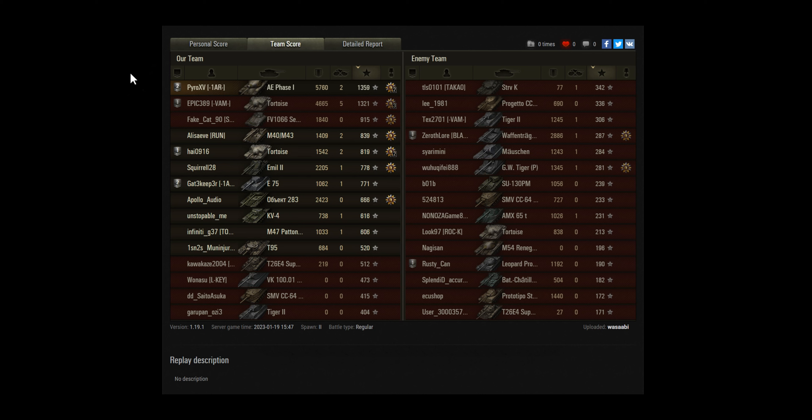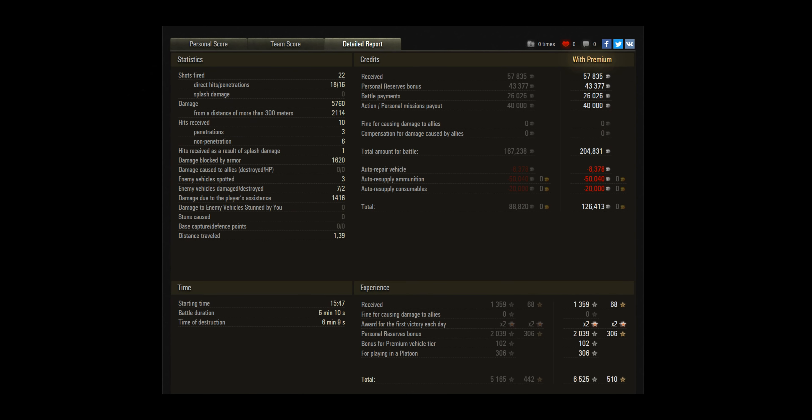Gatekeeper pushing forward as well but Pyro continues to accumulate damage. Now he's found the AMX 65T and he can afford to sacrifice a few hit points here. He's managed to maintain his hit points and they do need to kill all the tanks — this is the second last one. I reckon he'll get him with the next shot. Arty takes a chunk out of him but he's still got 41 HP left. Finally manages to destroy him — looks like a ram kill there. So 5k there to Pyro. He gives Gatekeeper a little tap there and the Arty goes down. That is the end of the game.